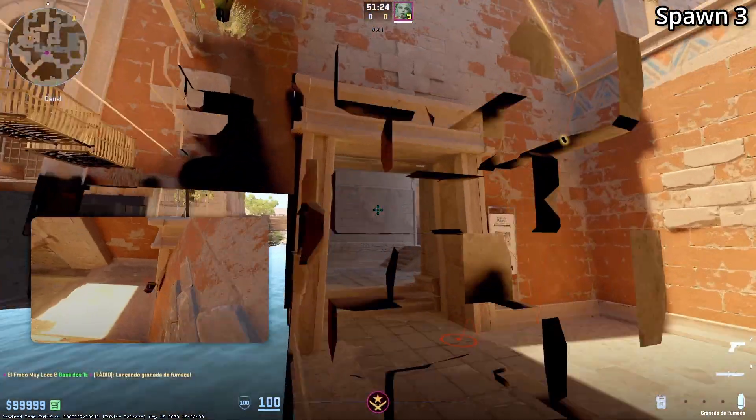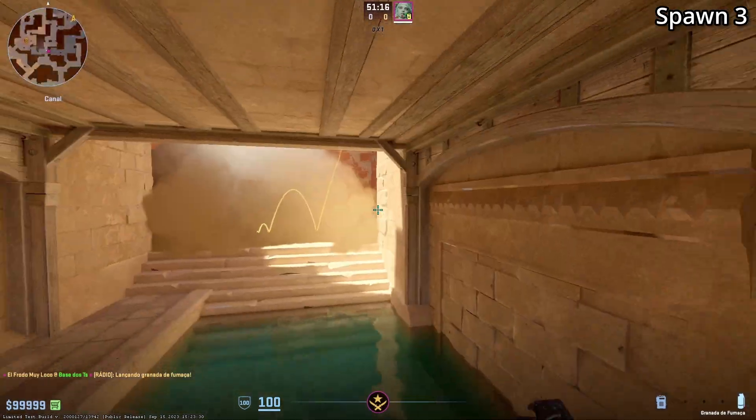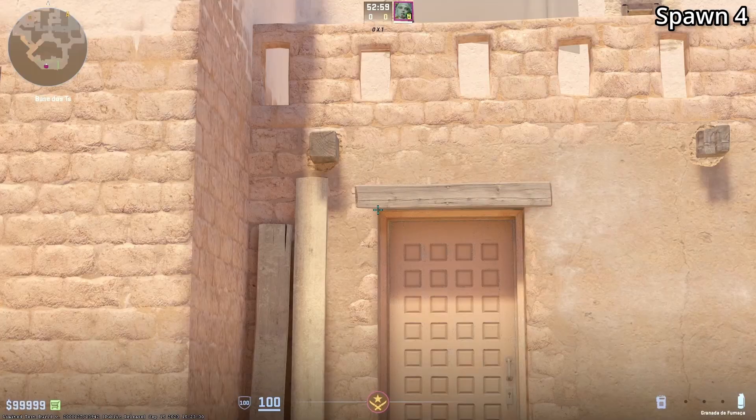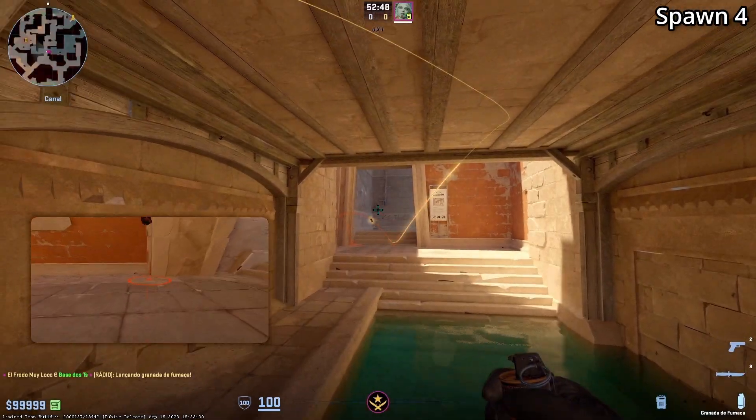One thing to note about spawn three is that it does give you full cover from connector, but the smoke does extend out all the way towards the right. Spawn four is a super easy lineup: you're going to aim here between the wood and the top left of the door, then jump throw.